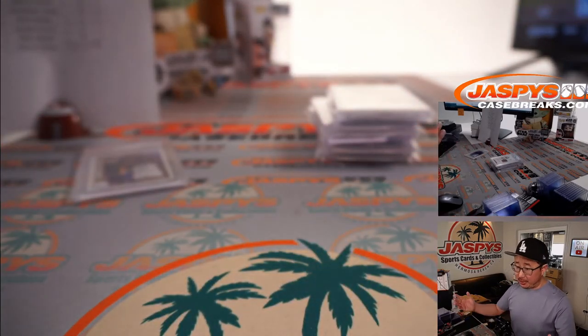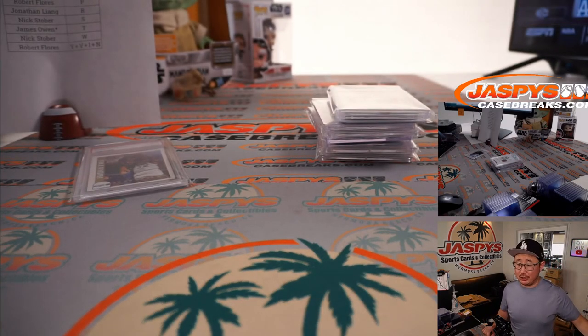That is awesome. There you go, ladies and gentlemen — 2021 Break King Stars and Legends, three-box random letter break number 12 in the books. I'm Joe. I'll see you next time for another one of these. Bye-bye.